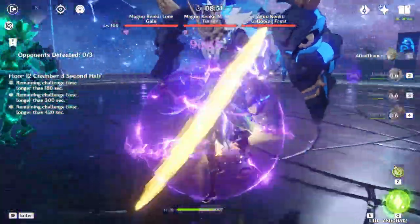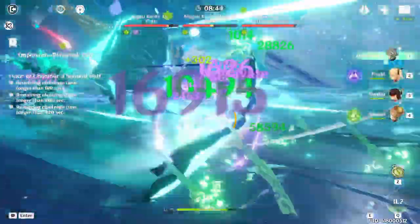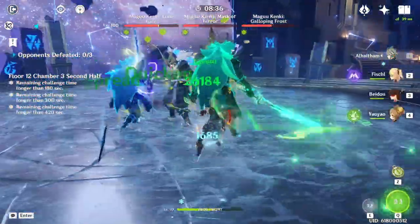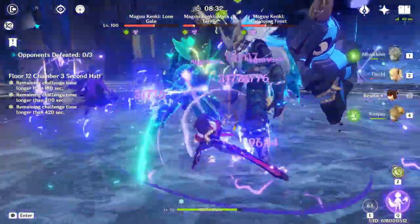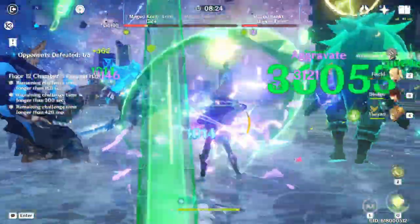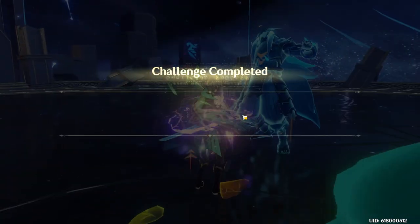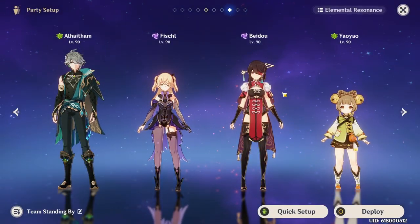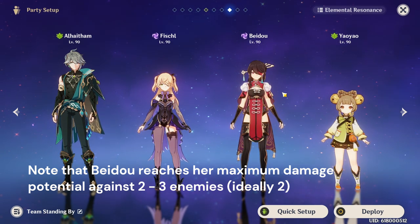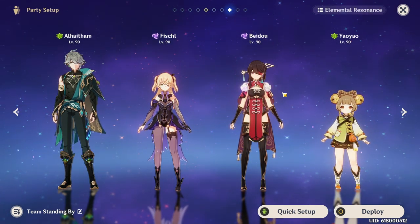I do have to say this before I finish talking about this team: when you watch the Spiral Abyss clear, my Beidou's artifacts are hot garbage. I didn't intentionally make them that way — unfortunately I've been farming Emblem of the Severed Fate for years and couldn't get any good pieces for Beidou herself since all my good Emblem pieces are on Raiden Shogun. If your Beidou has better artifacts than mine, she's going to be doing way more damage. This team's damage is split primarily between El Hatham and Beidou, with Fischl doing significant damage on the side. Beidou is going to do a lot more damage in AoE, but the team is still very good in single target.